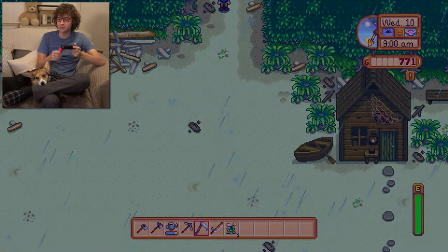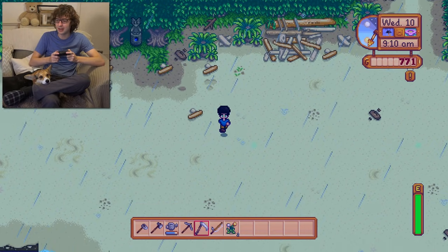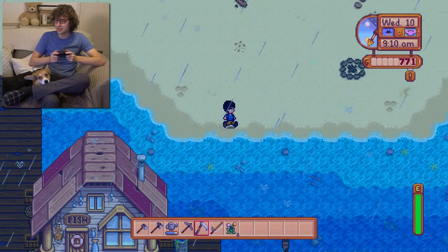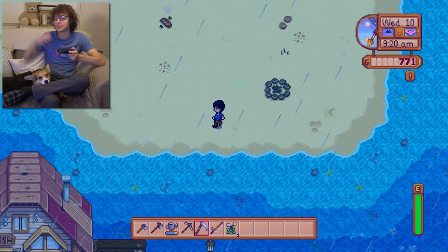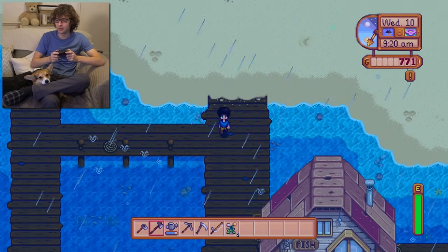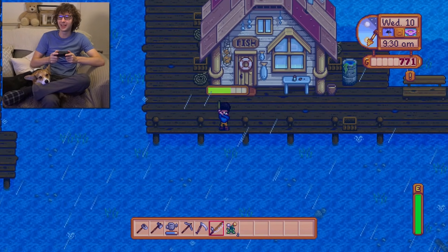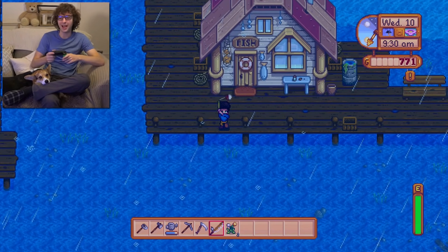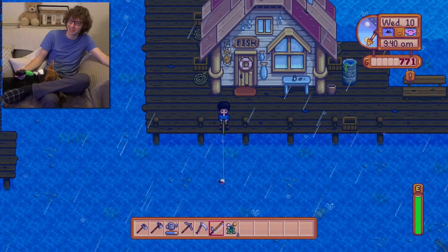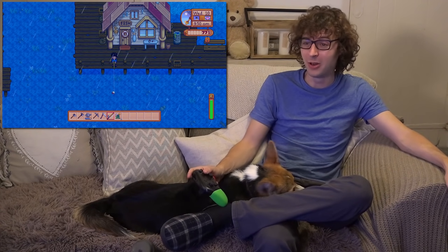I can't remember if I fish it up or just find it lying around on the beach, so let's go and have a look around. Is there any seaweed on the floor around here? I don't think there is — I think I might need to do some fishing to get it. Let's go on to the dock and do a little bit of fishing to see if I can fish up some seaweed.